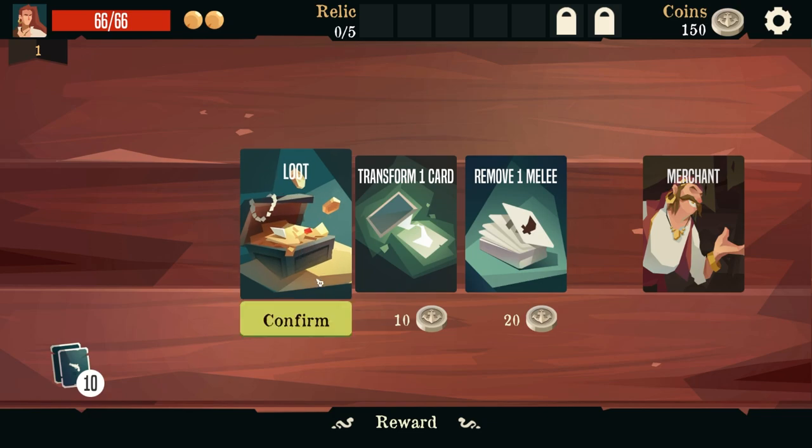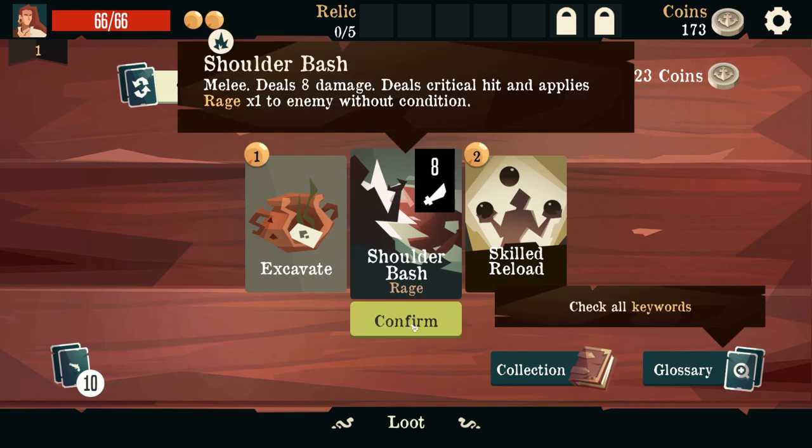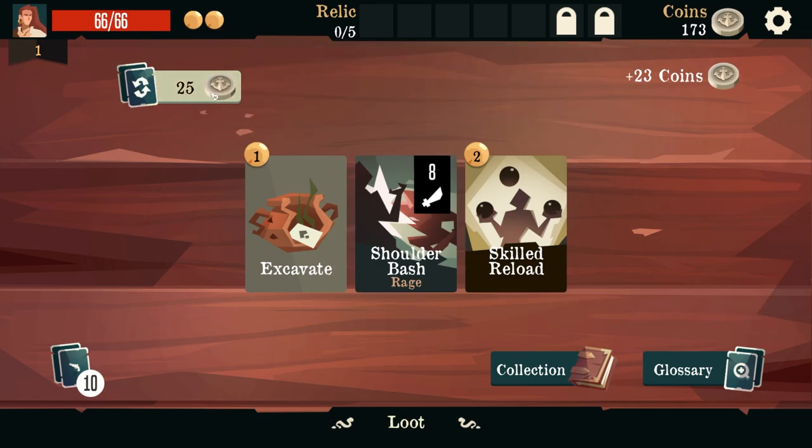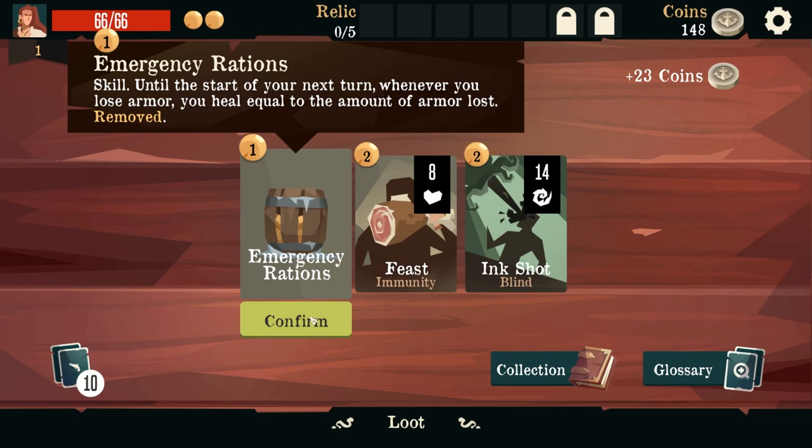Alright we'll loot and we'll get... Shoulder Bash - melee deals eight damage, deals critical hit and applies rage to one enemy without condition. It applies rage to the enemy. Shoulder - why would I want that? I'm gonna reload. I don't know why I would want that skill. Until the start of your next turn, whenever you lose armor you heal equal to the amount of armor loss removed. I don't have armor.